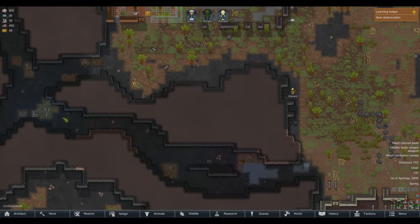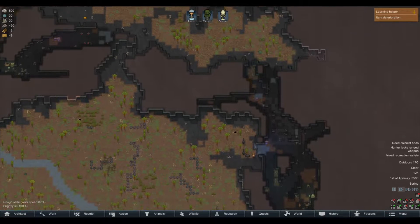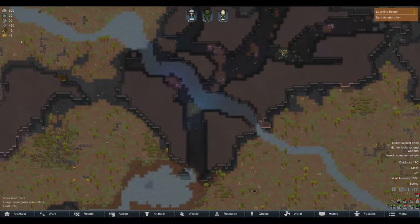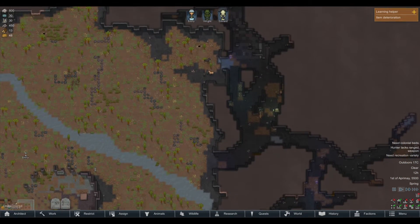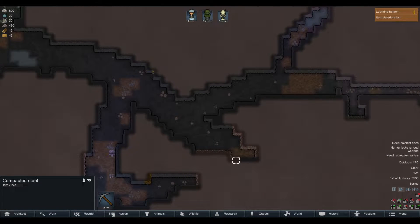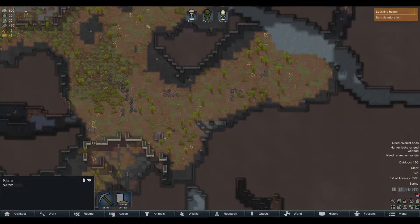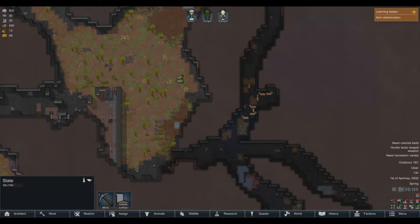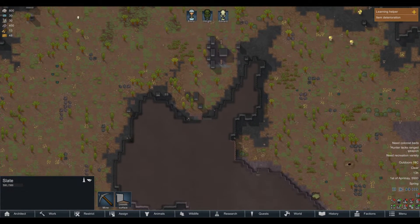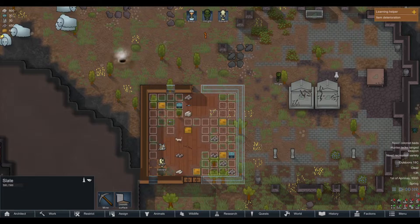Look, it's another one. I don't know if this is part of a mod or if this is just part of the update, but this is fucking cool. I'm looking for the ancient danger and I'm not seeing anything around here that would suggest that we have one. So I'm assuming it's going to be somewhere in the mountains. However, we do have silver here. Maybe I'm blind, but I think our ancient danger is actually going to be inside the mountain, which could be either good or bad. Anyways, we got people constructing over here.